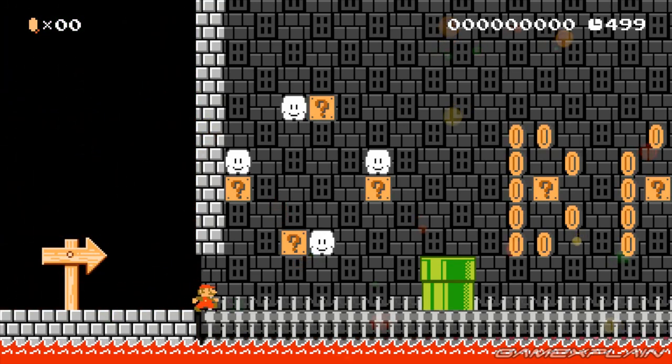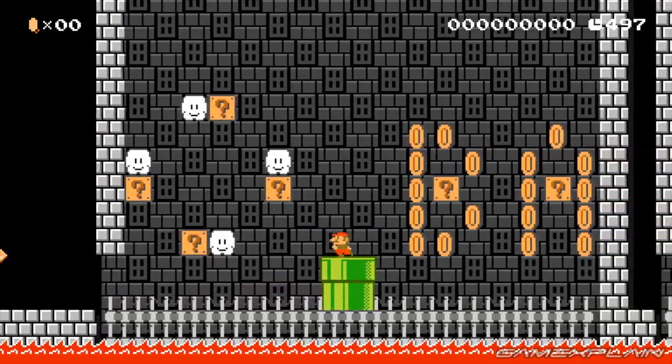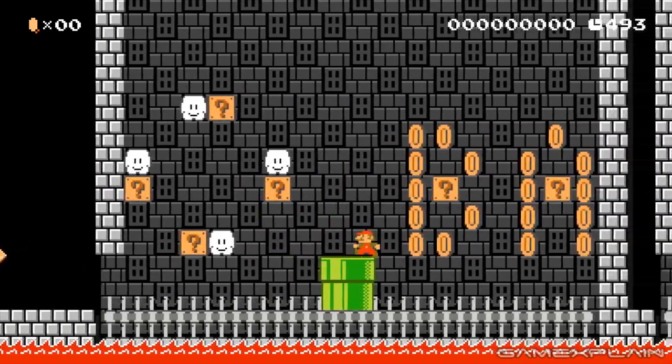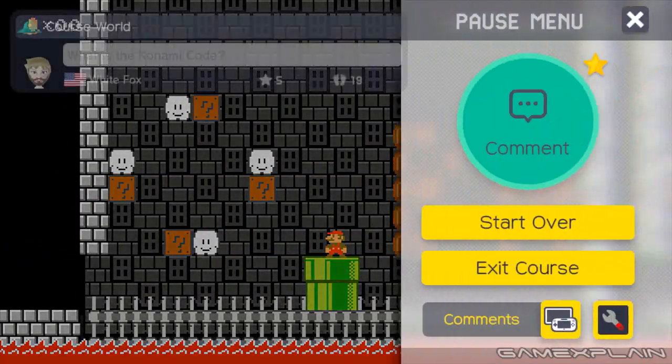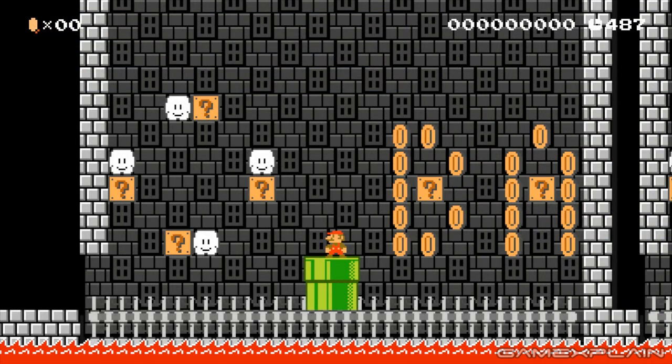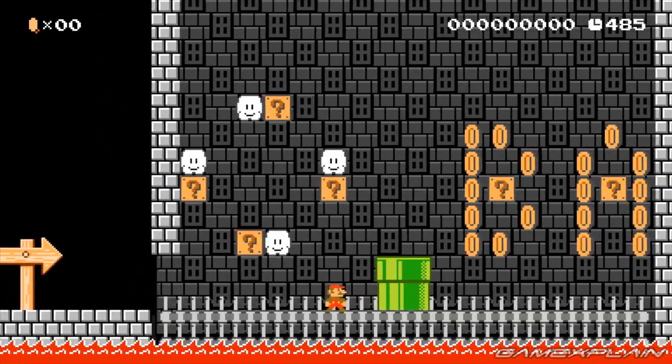Let's head inside this giant castle here. What's this? We have a larger-than-life NES controller, complete with D-pad on the left and B and A buttons on the right. So I have a feeling, based on the name of the level, we may just have to input the Konami Code. Now obviously everyone knows the Konami Code — it's Right Left Down B A — so let's go and try that real quick.